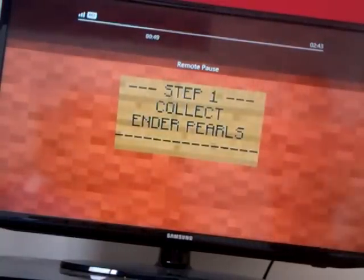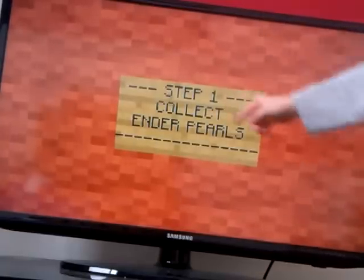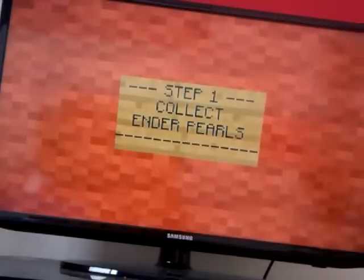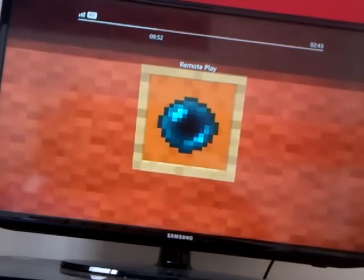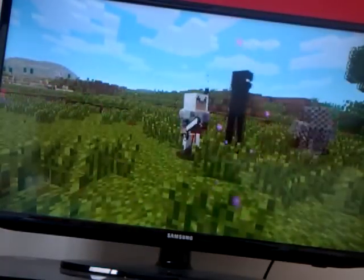Step one is to collect ender pearls to get to the End. By the way, this is how to get to the End on Xbox 360. Step one: you have to collect ender pearls. There's a picture of an ender pearl as the item for them, and here they are killing the endermen.